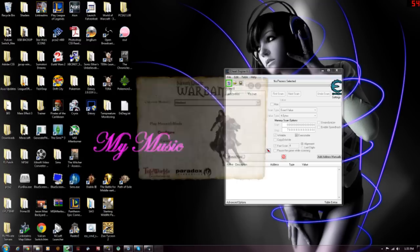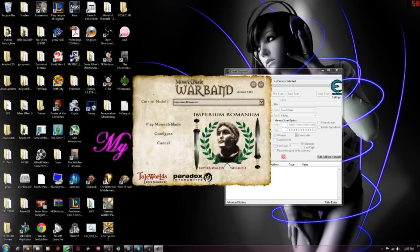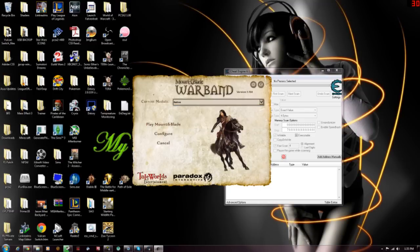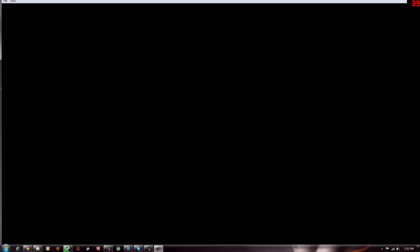You want to go ahead and run Mount & Blade, then pick the mod you want to use. Let's do it on the native one, so play Mount & Blade. Then it'll launch and everything.